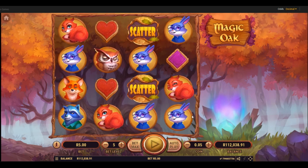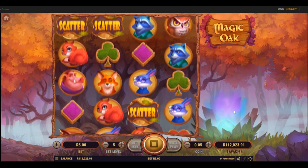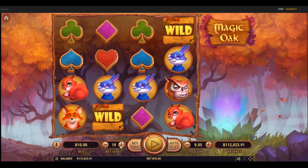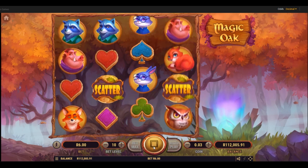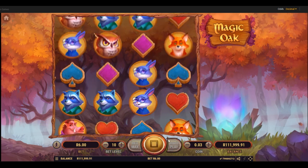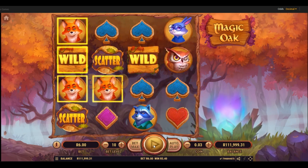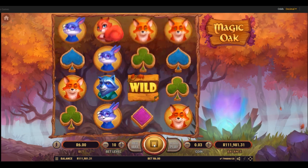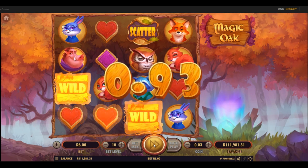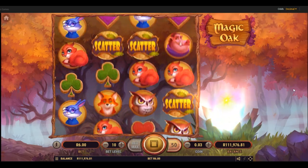Nice peaceful sound. We need a couple of scatters — hopefully we can get a feature in this session. I'm going to put my bet level up to 10, actually I don't want to spend 10 rand a bet. More comfortable at 6 rand — let's go there. I'm going to pop this bad boy on autoplay for 50 rounds and see how we do.